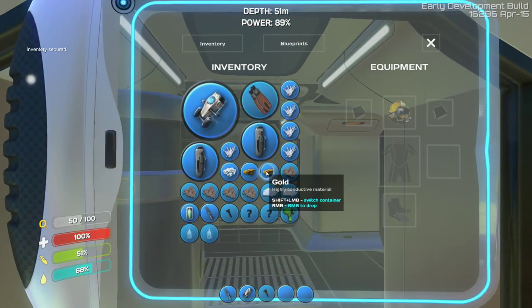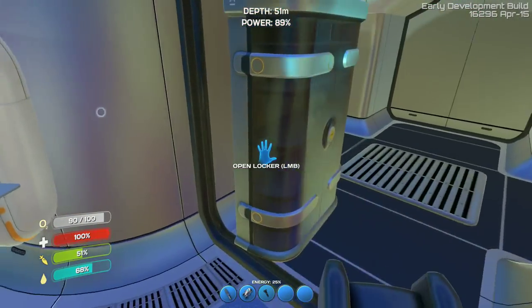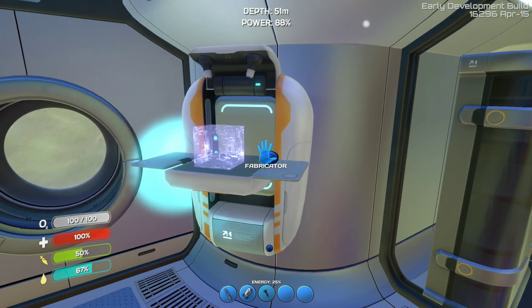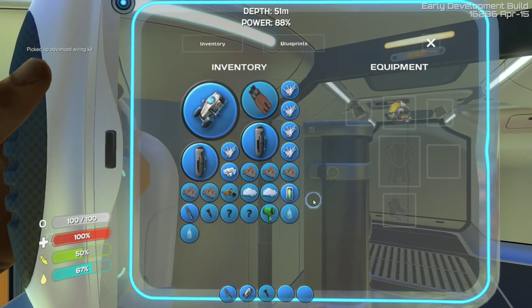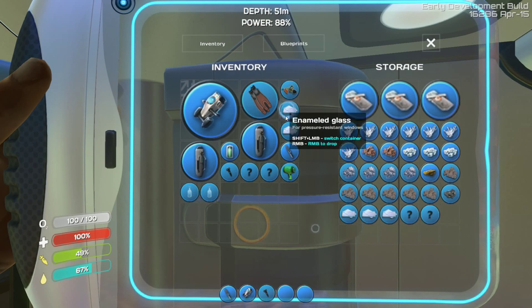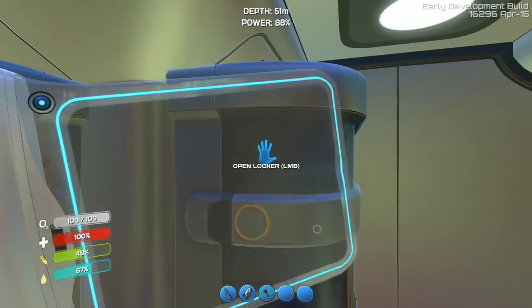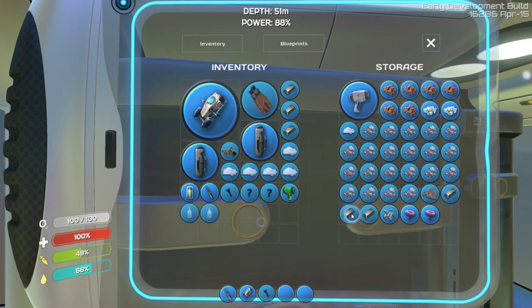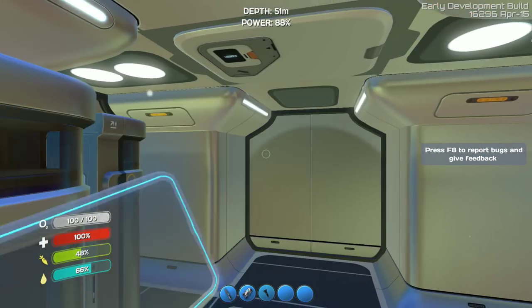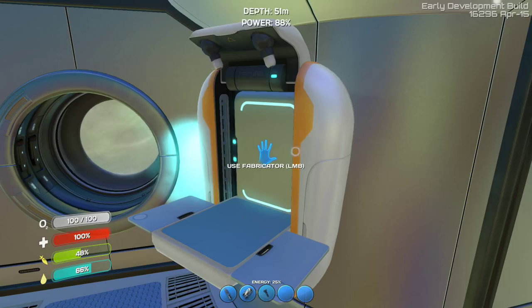I am back and I've got myself a fair amount of gold — I've got enough now that I think I can make that advanced wiring kit. We've got the gold, we just need to grab the computer chip, and we've got the computer chip right there. So we've got the advanced wiring kit, we've got the five enameled glass. I think all we have left are the five titanium ingots. Wait — we need plasteel ingots, not titanium ones. I was close but not quite. Lithium — I need five lithium.